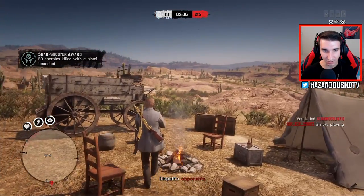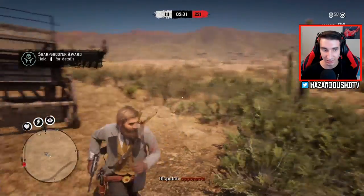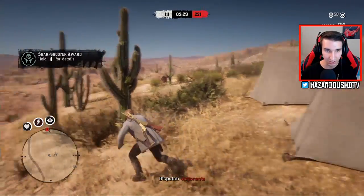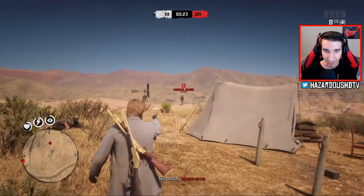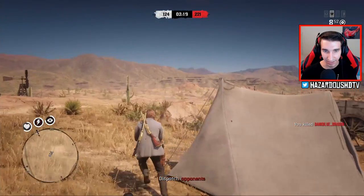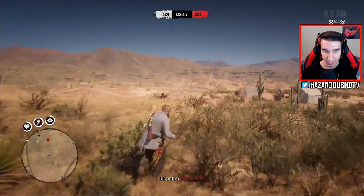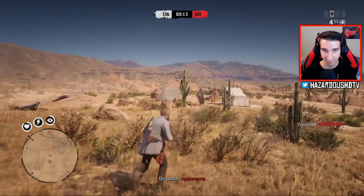Maybe using the semi-auto is a little bit better than I thought. I didn't know how good it would be. The thing is, I'm just worried about the range still on this weapon. I'm not confident in the range, but for everything else — like you see this guy — you could just spam the Deadeye trigger at their head and you're good to go. I think it's better to kind of spray and pray with this pistol and Deadeye. I think I've figured out the use.